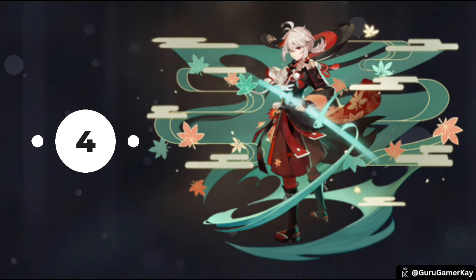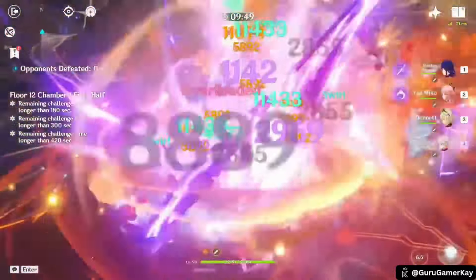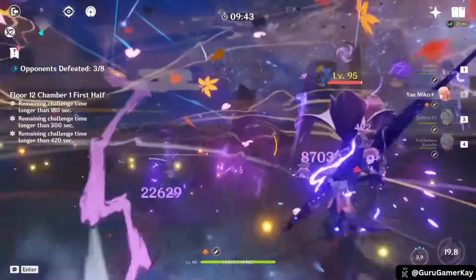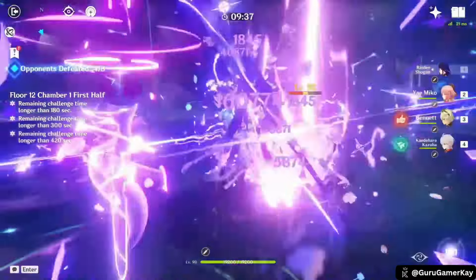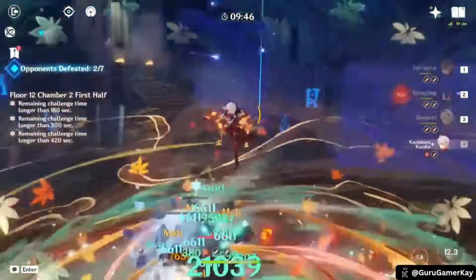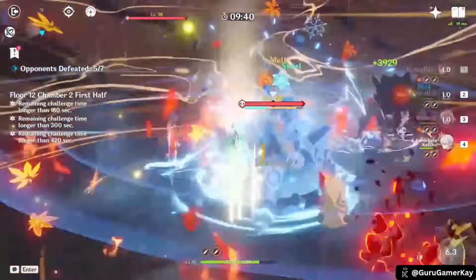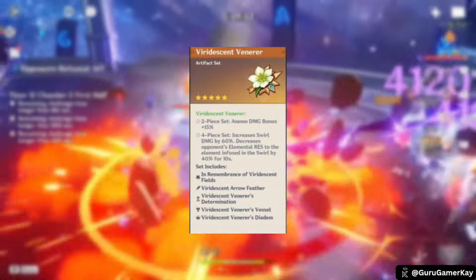Moving to number 4, Kaedehara Kazuha is a 5-star Anemo Sword character renowned for his exceptional support capabilities and crowd control. His ability to buff teammates, trigger elemental reactions, and gather enemies makes him an invaluable asset to any team composition. Kazuha's core strength lies in his Elemental Mastery, which significantly enhances both his personal damage and the buffs provided to teammates. Weapons like Freedom Sworn and Syphos Moonlight are ideal for maximizing this stat, while Energy Recharge is essential for consistent elemental burst uptime. The Viridescent Venerer Artifact Set is the go-to choice for Kazuha, as the Elemental Resistance Shred complements his support role effectively.